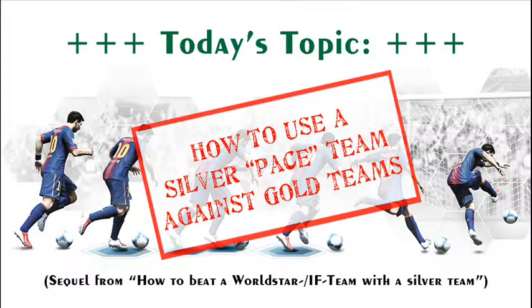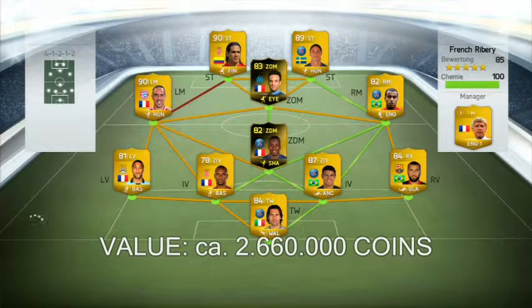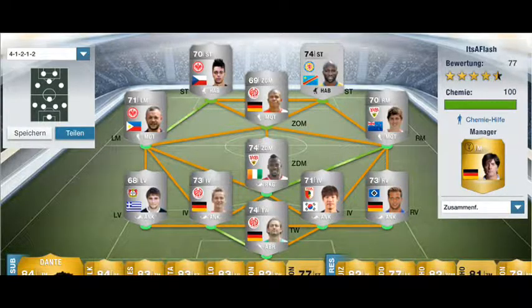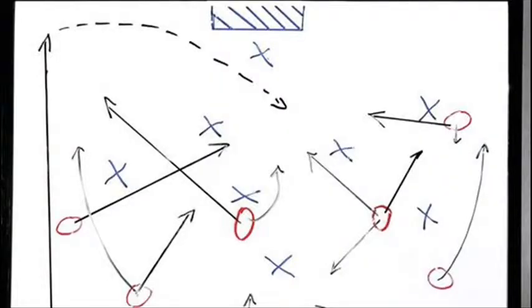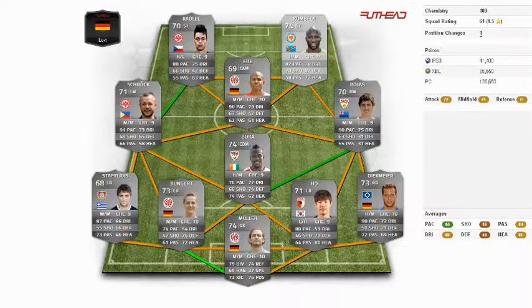Hi there guys. This is the sequel from the first video — how to beat a world-star in-form team with a silver team. As you may perhaps remember, I had an opponent with players like Ribery, Ibrahimovic, Falcao and so on. And I thought when I saw him, oh my god, this match is over before it began. But don't worry, I used a quite good, pacey silver team. I had some skills and tactics that I used against him and you could probably do the same. So let's have a closer look at the team built with Futhead.